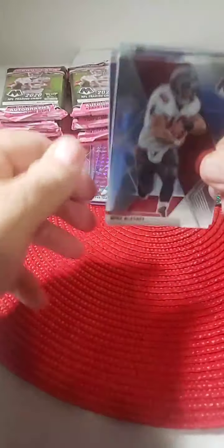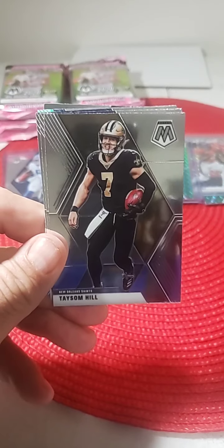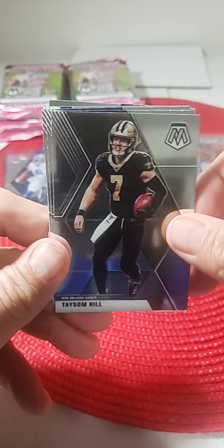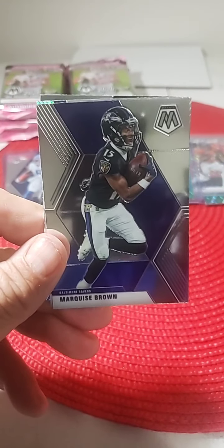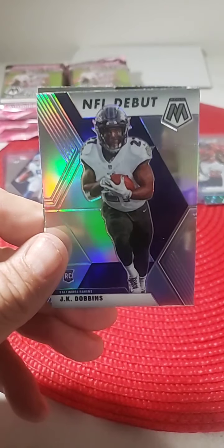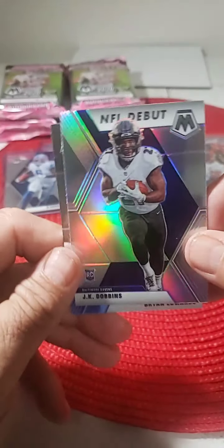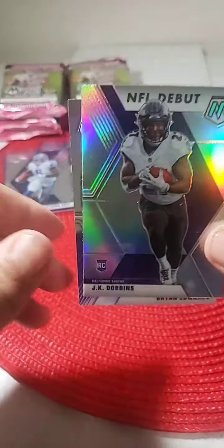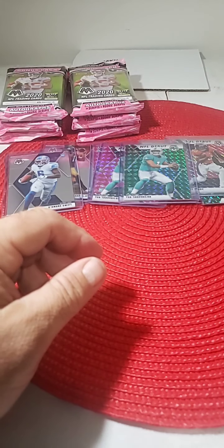Now we need Joe Burrow and Justin Herbert to fill this — good box so far. Mike Evans, Taysom Hill, Roger Staubach Hall of Fame, Marquise Brown, silver JK Dobbins rookie NFL debut Baltimore — a nice little silver, our second silver out of this box. And Brian Edwards. So we have two silvers, one of them being a rookie. So far so good on the rookies in this box — loaded so far.